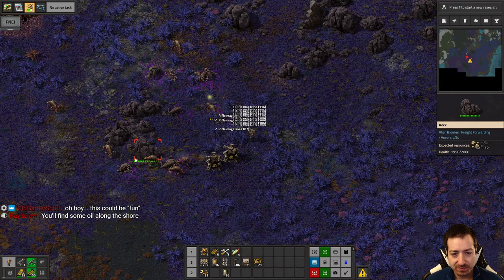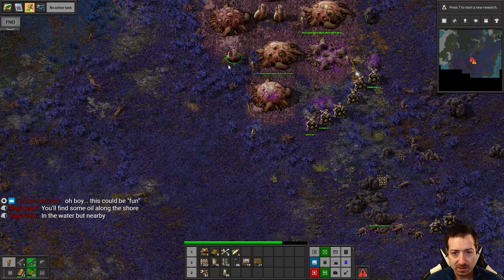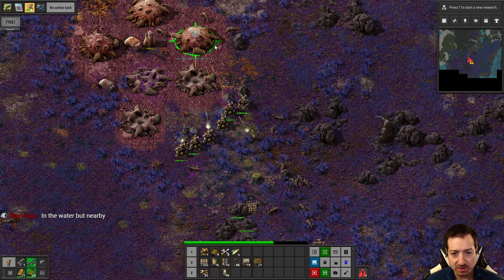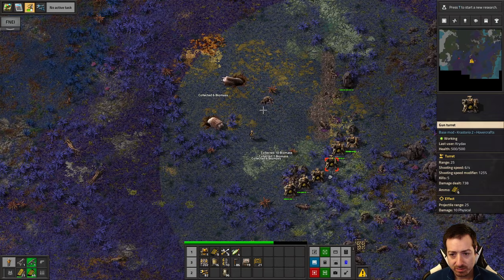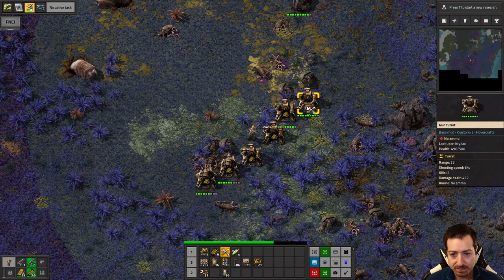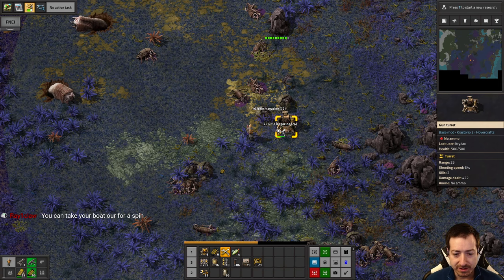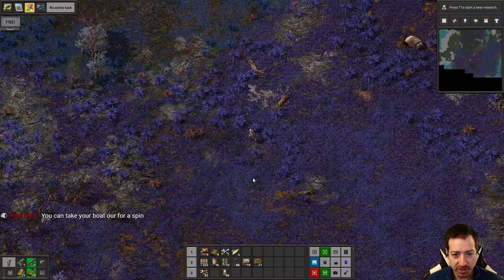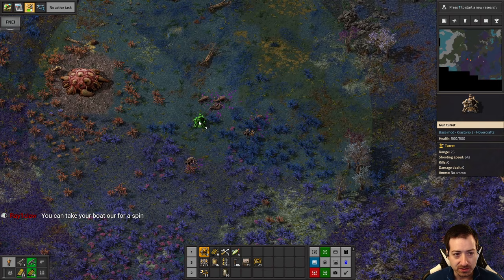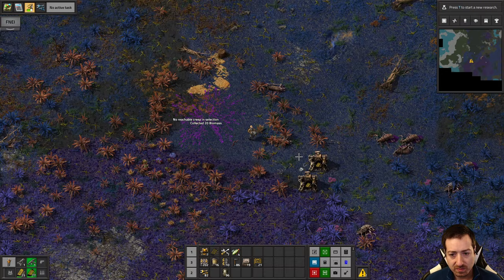You'll find some oil along the shore. We're taking out this base to the east, making sure there's no other hidden bases. Someday we'll get back to playing the factory part of Factorio. The oil is in the water but it's near the island. I did some basic exploration of what the map looks like — I generated one and went into editor mode just to see what Freight Forwarding is even doing to the map. I did notice oil was outside the island and in the water.